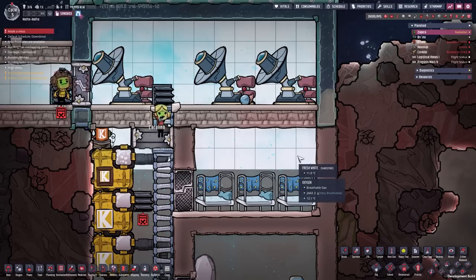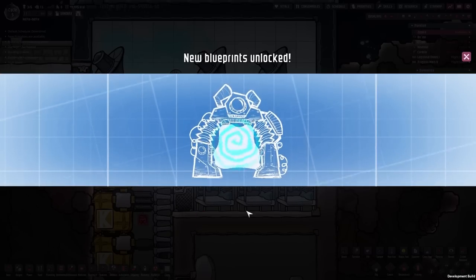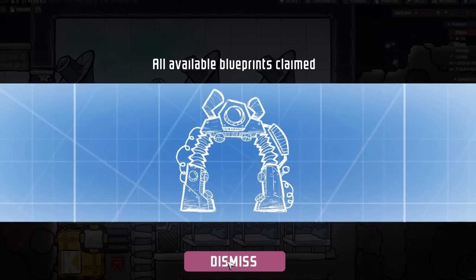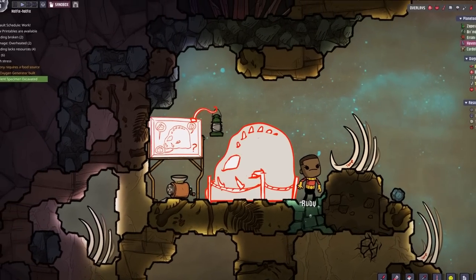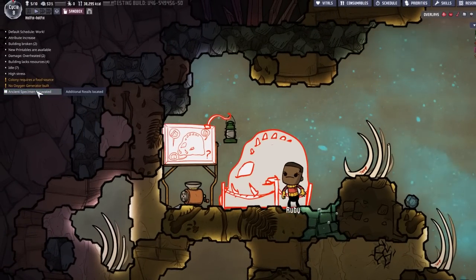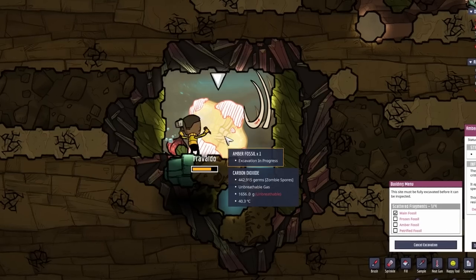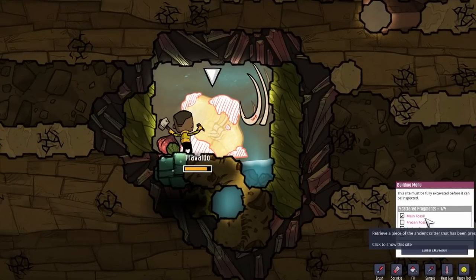They updated the blueprint drop screen buttons and items, and added an 'all available blueprints claimed' state to the blueprint drop screen. Excavating the ancient specimen now appears in a side screen quest objective list UI, and fossils now display quest information when selected.